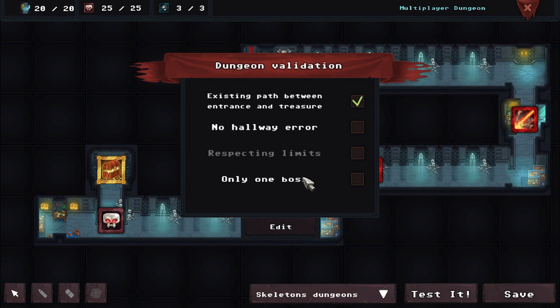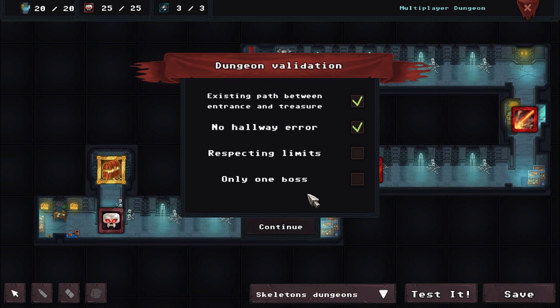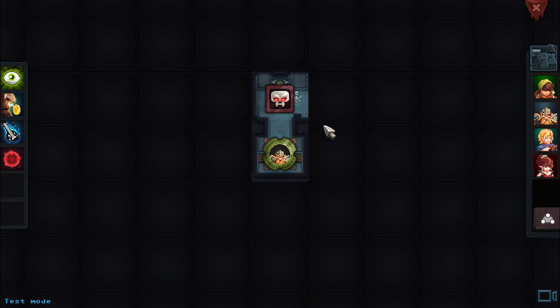So that's what this is about. Are we still not respecting limits? Dungeon successfully saved, but it didn't check off the respecting limits bit — that's weird. We can apparently test it though with our own party. We essentially go through our own dungeon as our fighter selves.